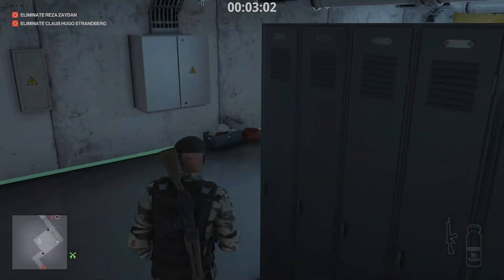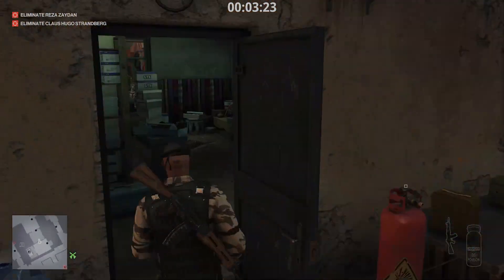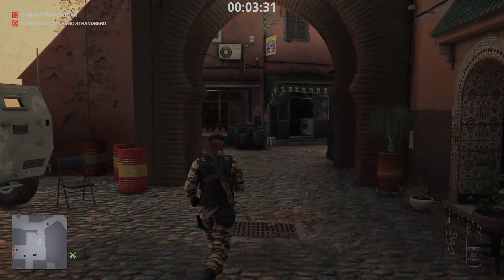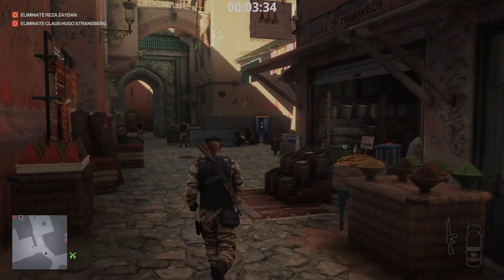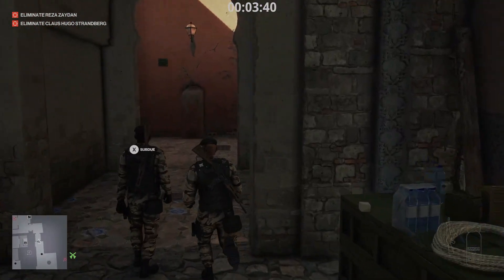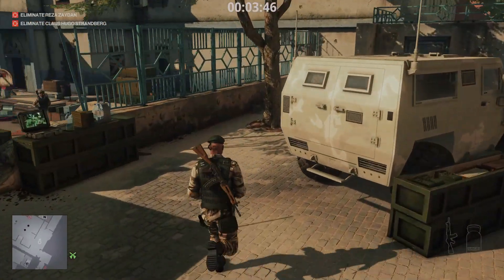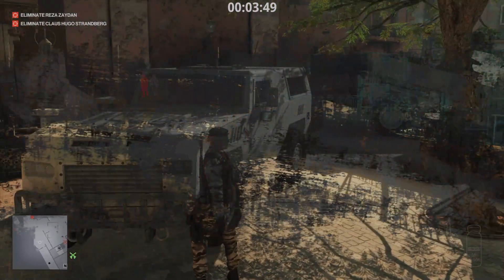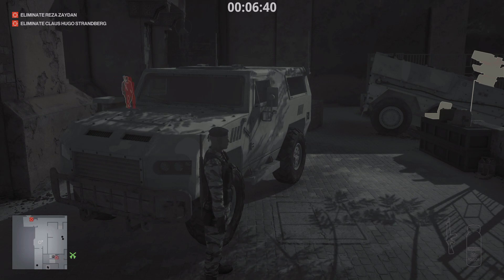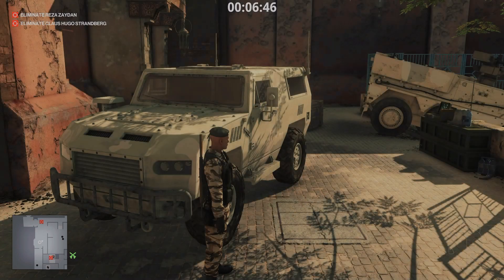We're going to go out the way we came through the tunnel, which takes us out to the barricade where we take a left. This takes us directly to where the APC is. Follow around to the left, take a left again, and you'll see the two guards — you'll know you're heading the right way. Strandberg goes through the tunnel pretty quick because he's panicking, but then he has to stop at the barricade to secure the package — so there is a wait time here. It took about three minutes for him to get here, so grab yourself a drink whilst you wait.